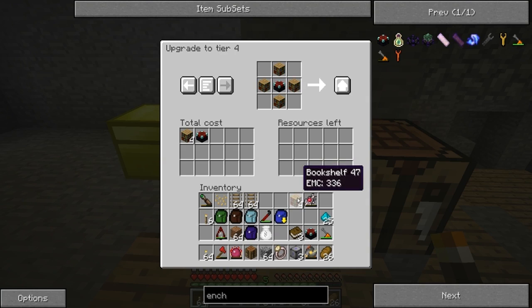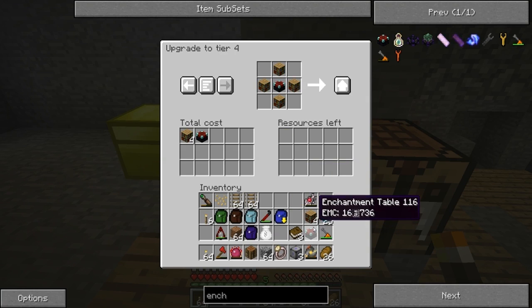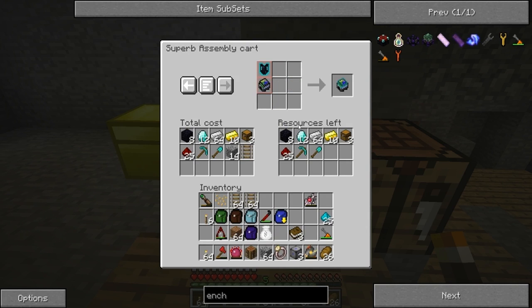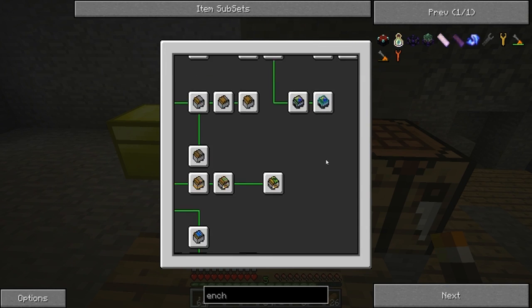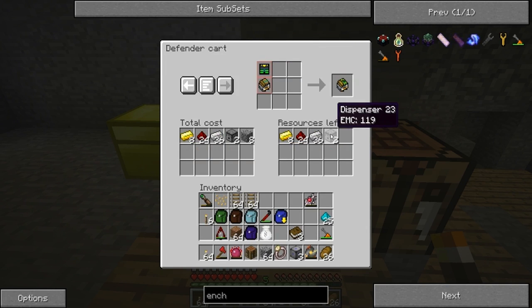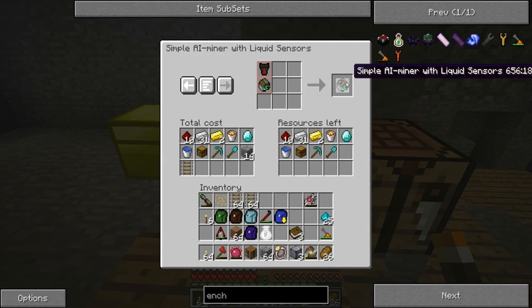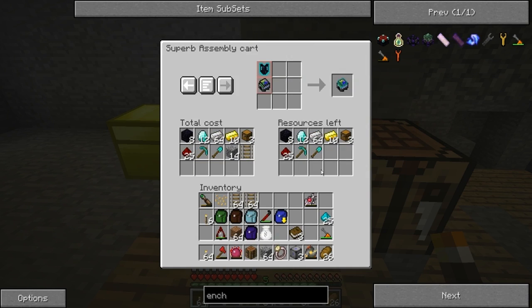I went ahead and crafted myself some bookshelves and enchantment tables so I can upgrade to the final step. Now we're at the highest tier and that means I can make this Superb Assembly Cart. It requires a lot of stuff and has a divine shield which makes it very difficult to destroy. This also gave us access to the Defender Cart, which is very easy to create — just a dispenser and some iron ingots, and it shoots at mobs. But I'm gonna build the Superb Assembly Cart, which requires quite a lot of diamonds, iron, gold, chests and stuff like that.